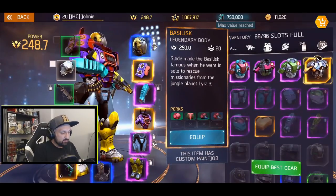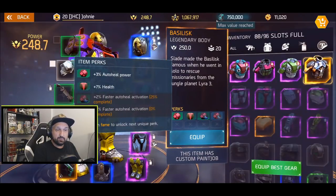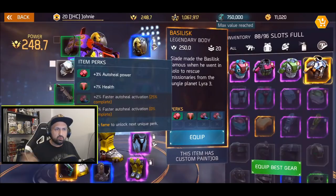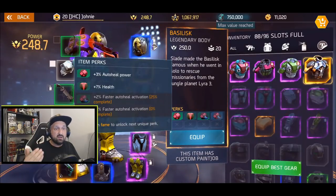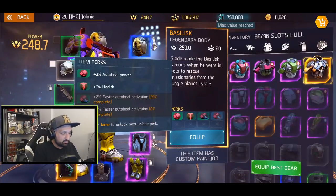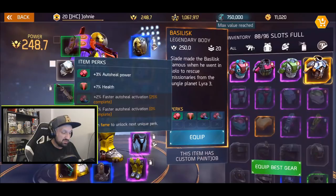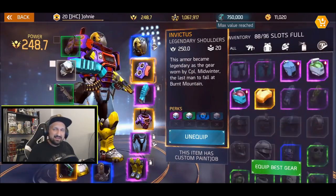The Basilisk body armor is worse than Invictus — it only has 7% health percentage. The rest is all auto-heal stats: 7% auto-heal activation and 3% auto-heal power, so it heals more and activates faster. But again, Basilisk in my opinion is worse than Invictus. As far as body armor goes, not so legendary.